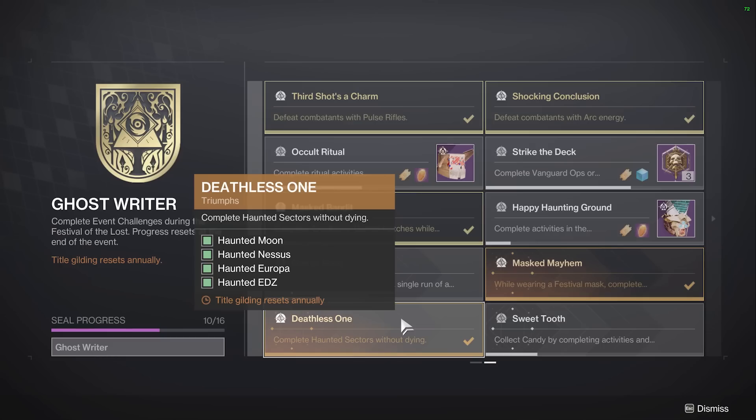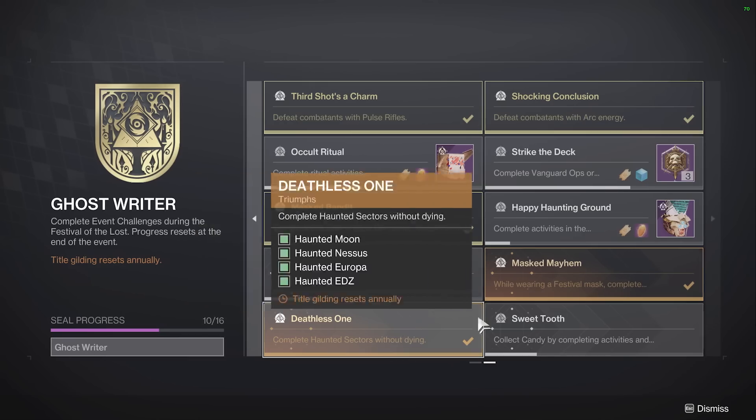Not Dying — all you gotta do is play cautious. Seriously. Haunted Sectors without dying — it's not a high-level activity. If you have a very survivable playstyle: Titans, throw on Loreley. Warlocks, throw on Well or Healing Rifts. Anything you can do to help you stay alive. Make sure you're not standing on the point surrounded by enemies with an Exploder Shank nearby. If anything might kill you, back off, play from range for one time in each of these Lost Sectors, and just be cautious. It's not that bad.